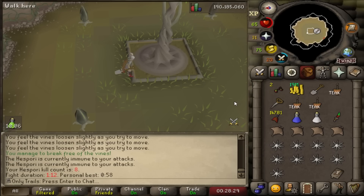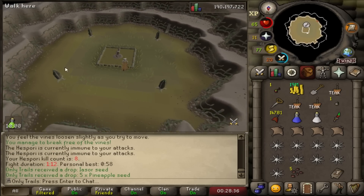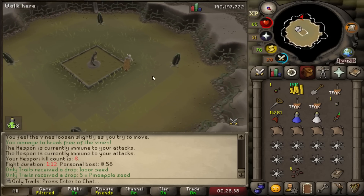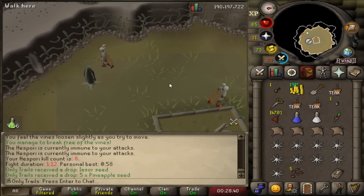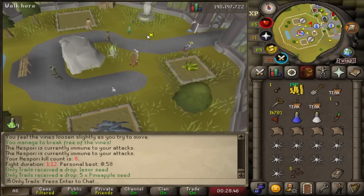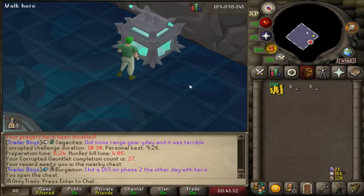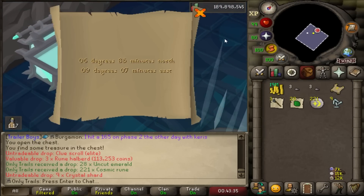No luck for the bottomless compost bucket right now. Let's get our daily Corrupted Gauntlet kills in — I'm doing a daily two Corrupted Gauntlet kills to make the Bofa grind a little more passive. I know I'm never going to get it that way, but it's a start. First one of the day — and an elite clue! Love to see that.